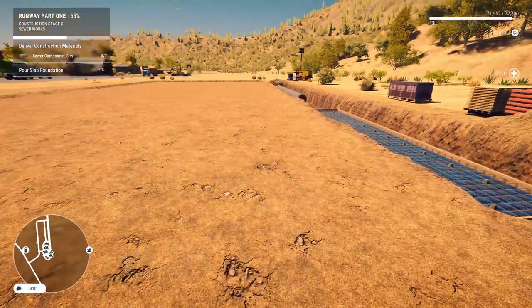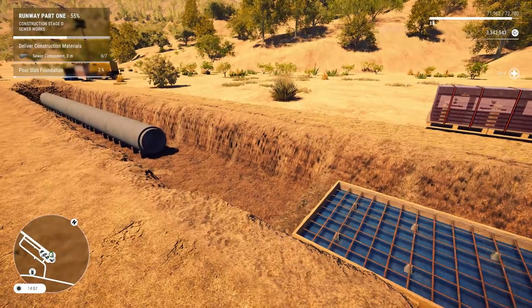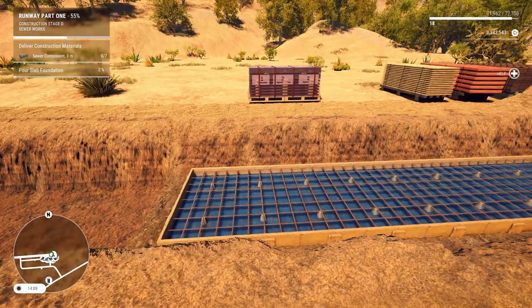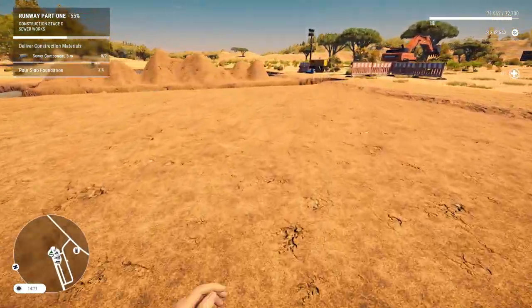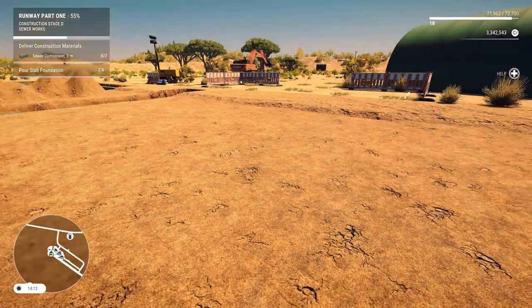Hello hard hats and welcome back to Construction Simulator. Looks like we got to lay some sewer pipe to start today. Then pour slab foundation — it already says two percent done, I don't know how that happened because I don't think I've done anything. Sewer components, we got to deliver those to the work job here.